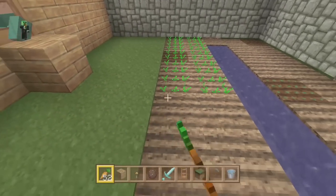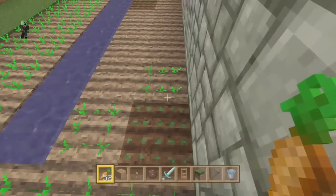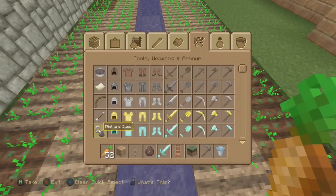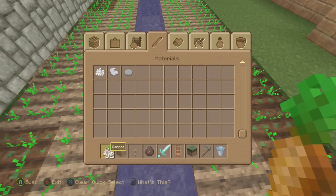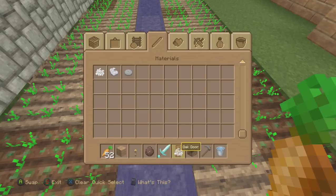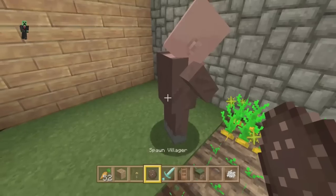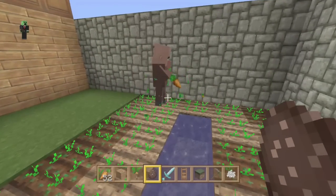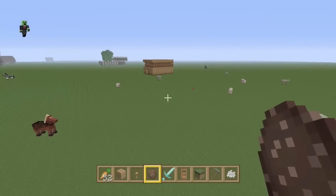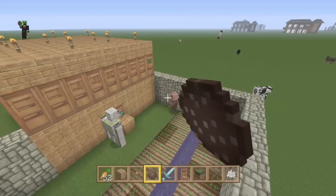Now just lay the crops down across the top and bone meal one of them just to have a villager pick it up. The farmer should harvest it and replant it. What he does with that food is he stacks it up himself and spreads it between the rest of the villagers that need food. It's quite an efficient way of just having it done automatically. If you have a bigger farm, the farmer will do it all for you.